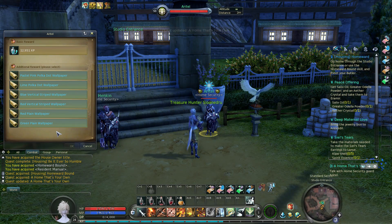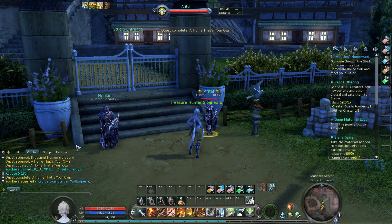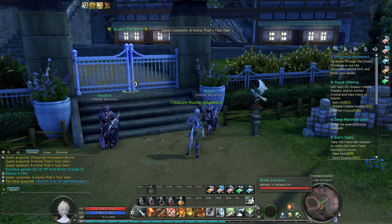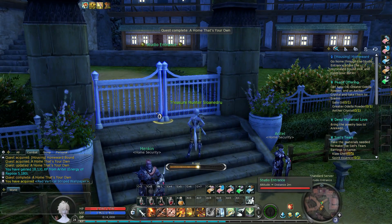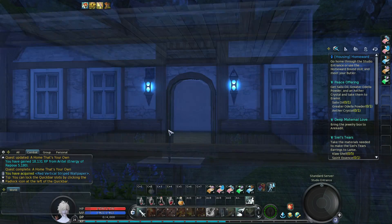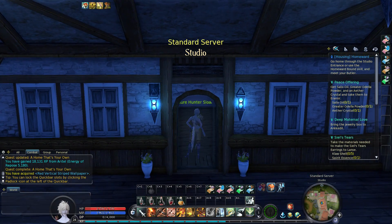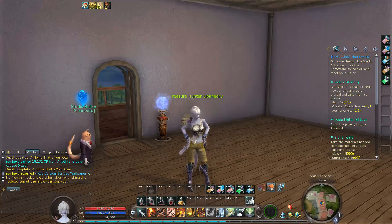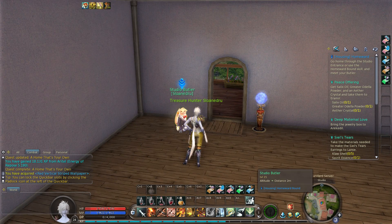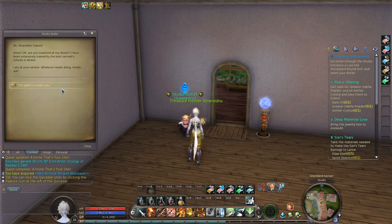Here I get to choose wallpaper, and I ended up with the red vertical striped wallpaper. Unfortunately you don't really get a chance to preview it before you choose it, so you just have to hope it'll look fine. So we're in my studio apartment now — nice and empty. Every house gets its own butler. Doesn't matter how low-end you are, you get a butler.